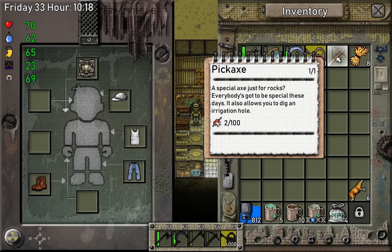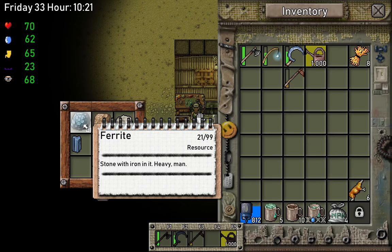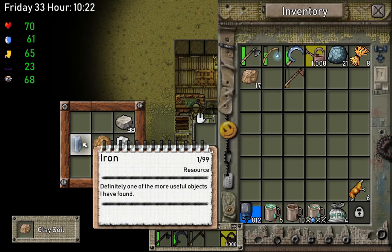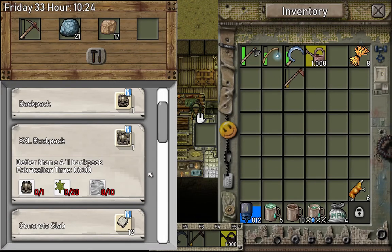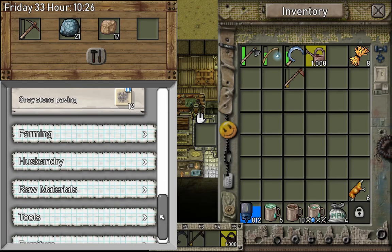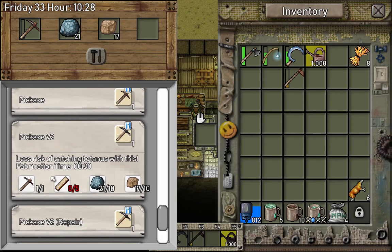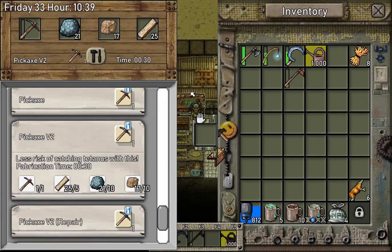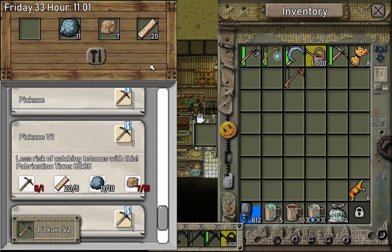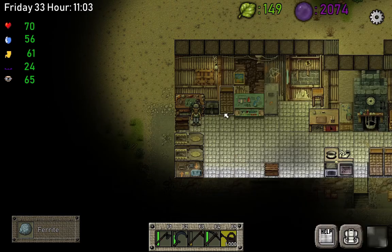Before we do that, I also want to upgrade my pickaxe since it's tier one and almost broken — only two uses left. Tier two requires iron and clay soil, tier three requires more. I can easily upgrade to tier two. I'm missing planks, so we need those too. Now we have a tier two pickaxe — just takes 30 minutes. Excellent!